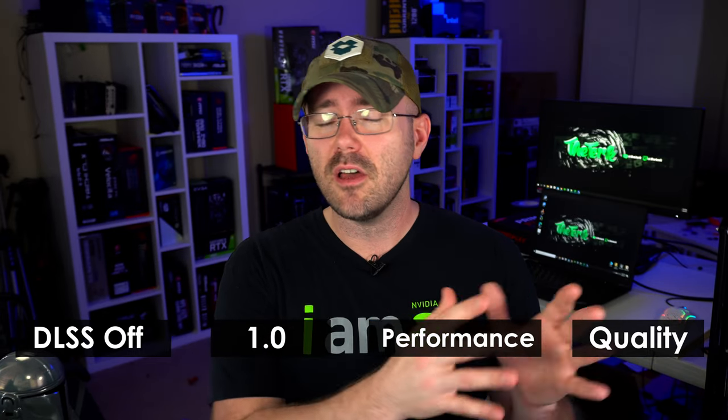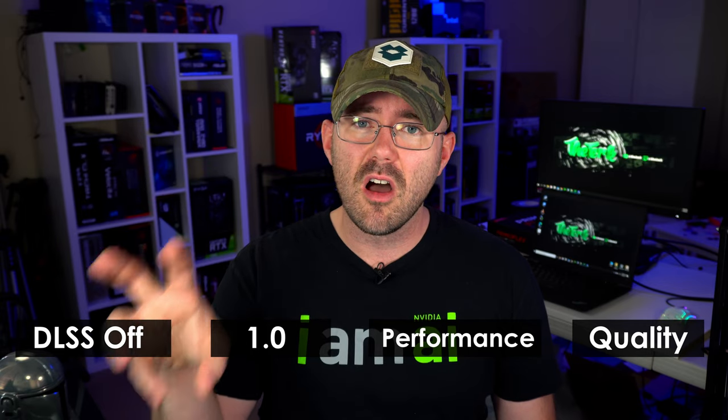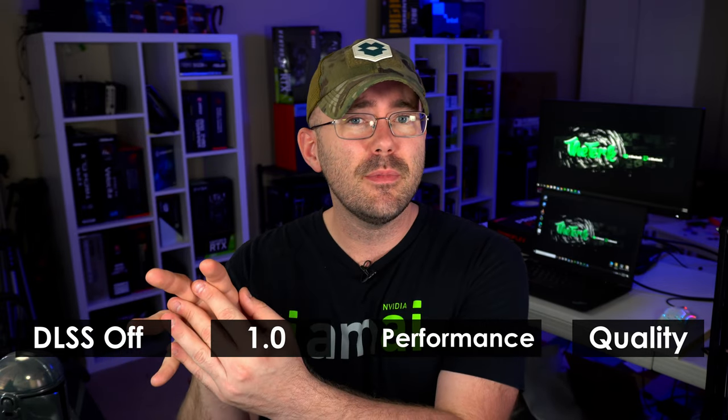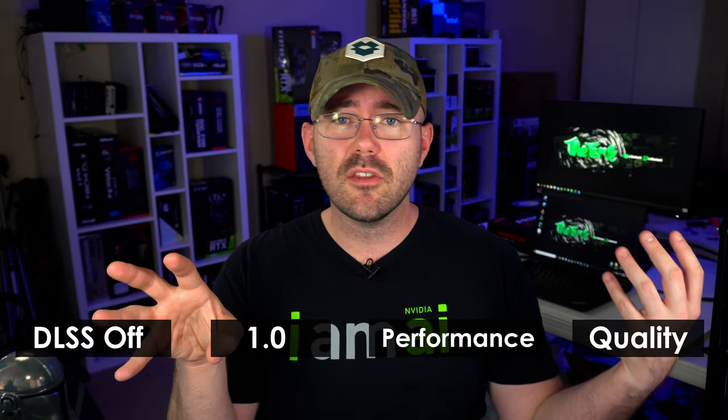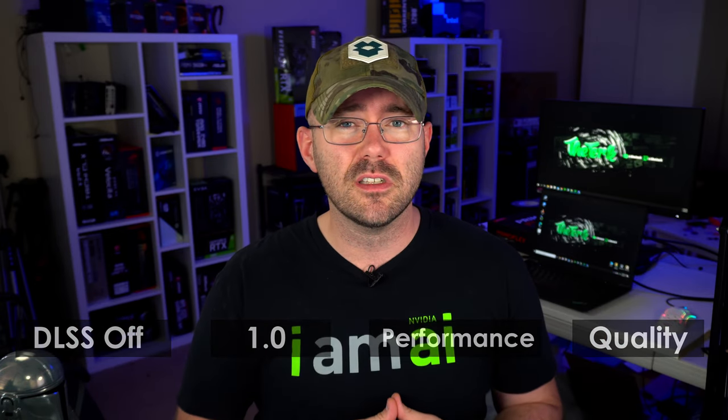I am going to provide you guys the DLSS Off as well as the other options in the footage, and I'd strongly recommend comparing the footage to the DLSS Off sections. If that image is getting compressed, most of the other images are going to see equal levels of compression, and you should still be able to detect the differences amongst the different scenes. I'm also going to take a different approach — I'm not going to be hitting the pause button or taking still shots, and I'm not going to be zooming in. But if you guys want to pixel peep and pause the footage, I highly recommend you do so.